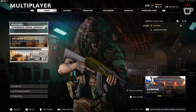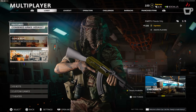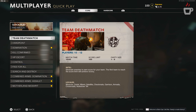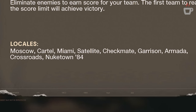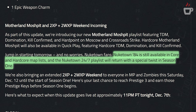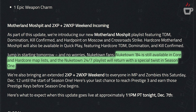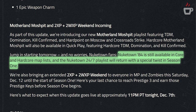This update also sets up the new playlist: the Week of the Motherland Mosh Pit — a combination of TDM, Domination, Kill Confirmed, and Hardpoint on the maps Moscow and Crossroad Strike, also available in Hardcore. That also means Nuketown 24/7 will be going away for now, though the map stays in regular rotation. Nuketown 24/7 will be returning with a special twist in Season One — likely a holiday version similar to Christmas Crash from Modern Warfare Remastered.